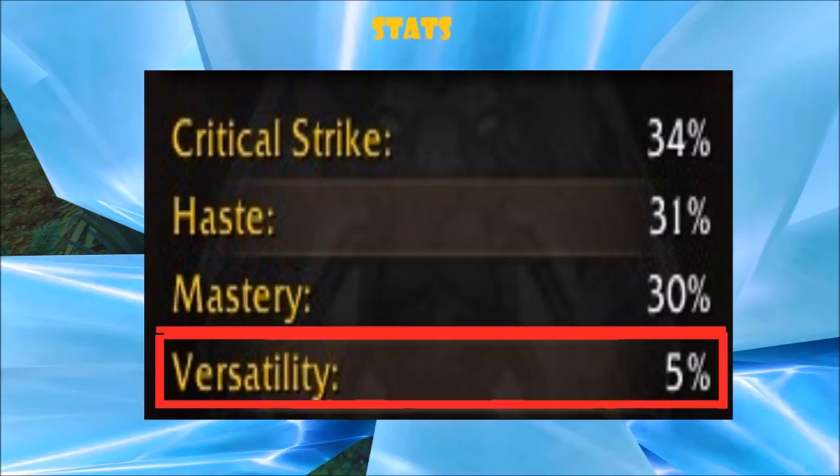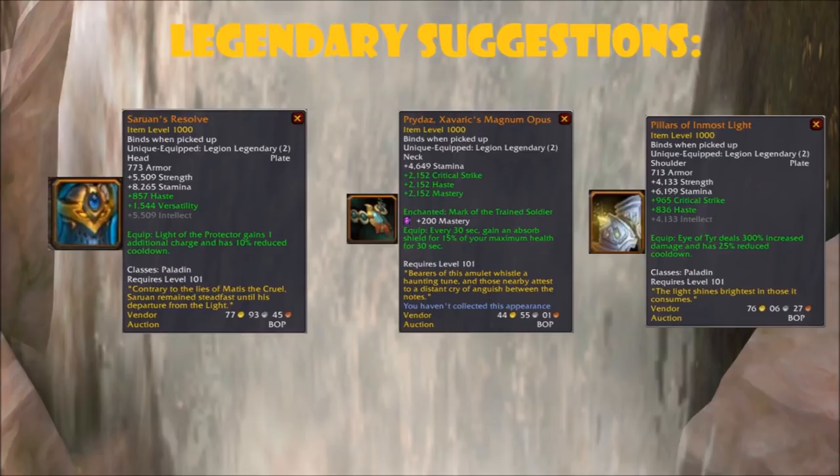Let me give you some suggested legendaries. First off is the helm, Sephuz's — it is very strong as it gives you an additional charge on one of our active survival abilities, Hand of the Protector. Another legendary I would suggest is the neck, Prydaz, just because you get such a nice combo of secondary stats as well as the absorb, which could come in handy if it procs at the right time. The shoulders are also very strong since they reduce the cooldown on one of our medium defensives, making it able to be juggled more often.